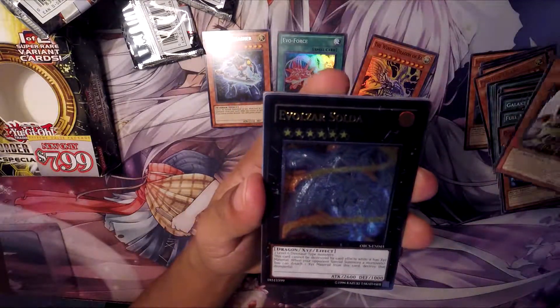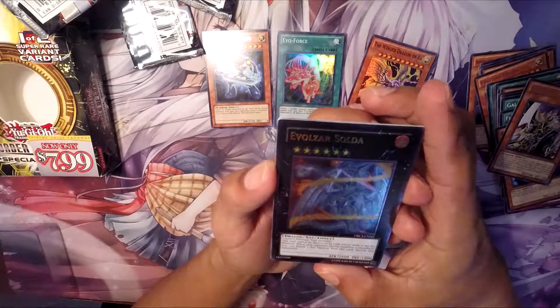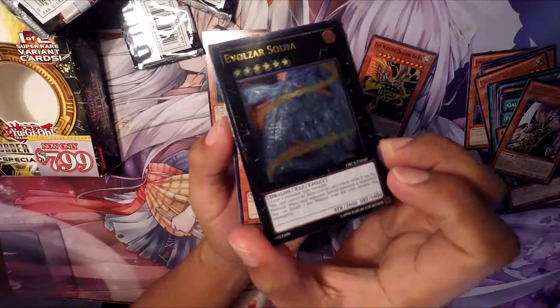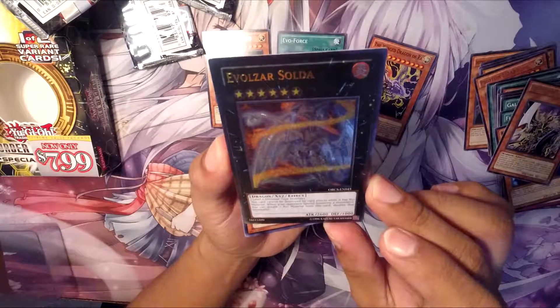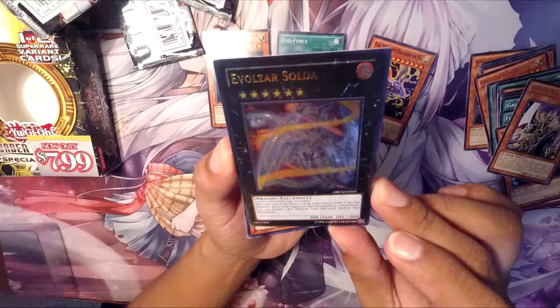Nice, it's an Evil Soros — you don't get this every day anymore. This is really good that we got this one here. This is the first time I've actually seen this card. This guy cannot be destroyed by card effects while it has XYZ materials.